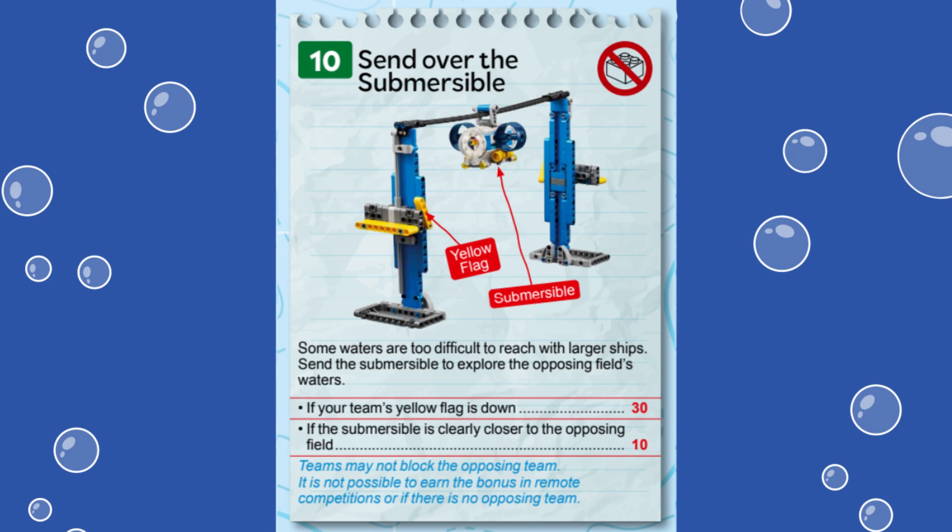For this mission, 30 points are awarded if the team's yellow flag — meaning the loose 5-hole yellow beam on your side's mission model — is down. An additional 10 points can be scored if the submersible is clearly closer to the opposing field. This means that only one team will be able to score these additional points in matches where two teams are competing on adjacent tables.